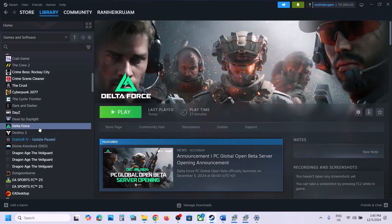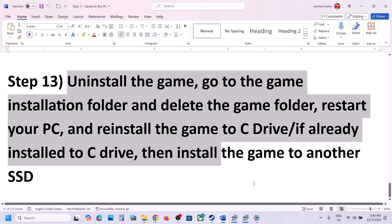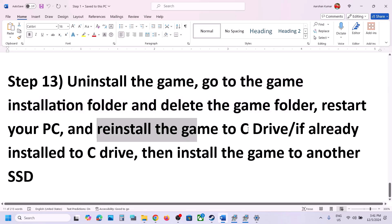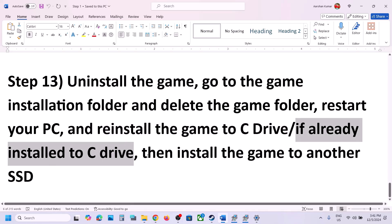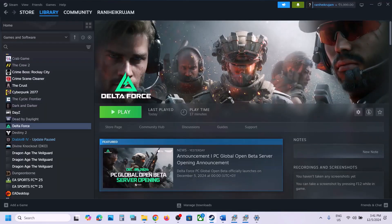The last step is to uninstall and reinstall the game. If nothing else is working, go to Steam, right-click the game, select Manage, and click Uninstall. After uninstalling, go to the game installation folder and delete the game folder. Then reinstall the game to the C drive. If it was on an external drive like D or F, try installing to C drive; if it was already on C drive, try installing to another SSD. One of these steps should help get the game running. Thank you for watching — please like this video and subscribe to my channel.